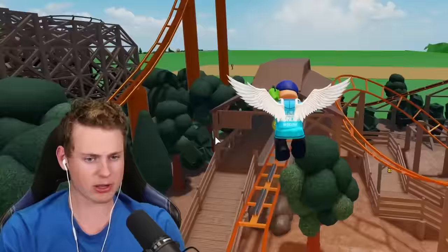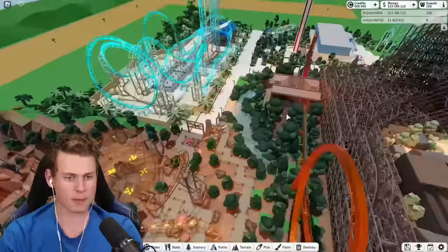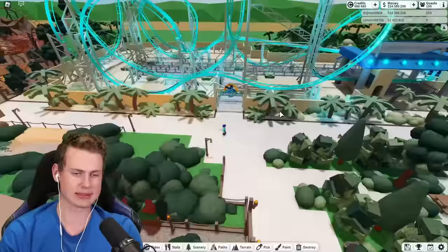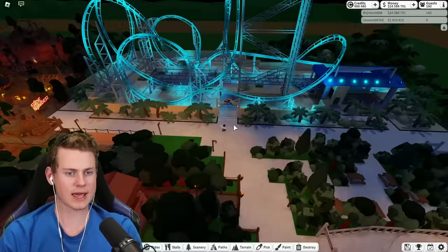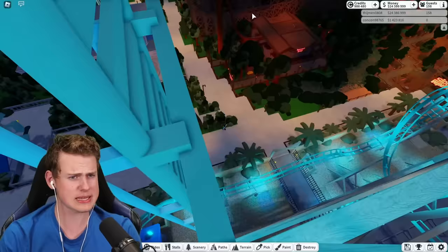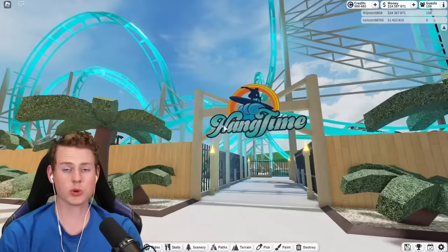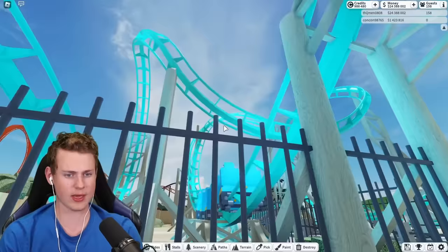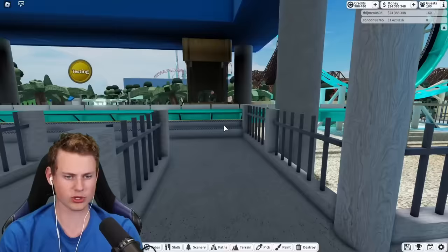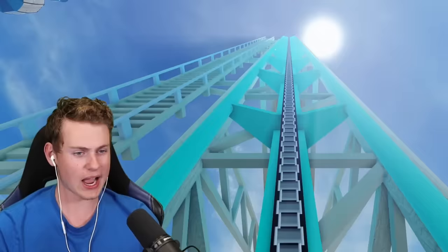Of course we still have one coaster left in this park, and that is Hang Time, which looks really, really nice. Even at nighttime this whole coaster just looks awesome. The whole park is mainly lit up, and you can just tell this coaster in the dark is incredible. We're going to do it with lights on. There went the coaster — that is going quick. We'll wait on that train and then have a ride on Hang Time. This coaster has a vertical chain lift, and there are not many coasters in the game that do this — so that's very nice.